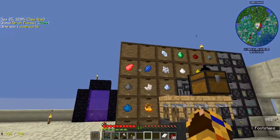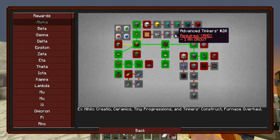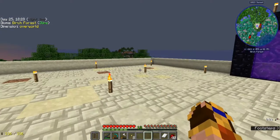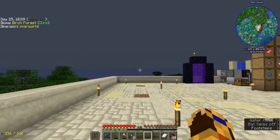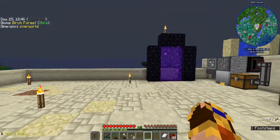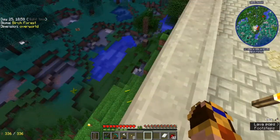I guess I'll move this and then start working on the Tinker stuff. I'm not a huge fan of Tinkers — I understand the basics, how to make a smeltery, make tools and patterns. But what I don't know is optimal tool material combinations, so I may need your guys's help on that because there's a lot that can happen.